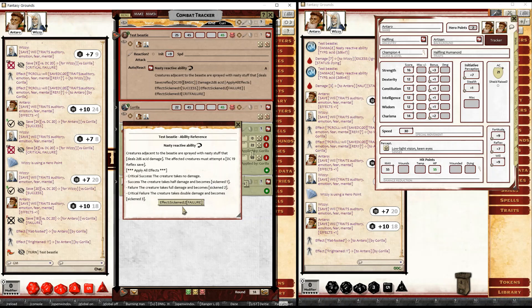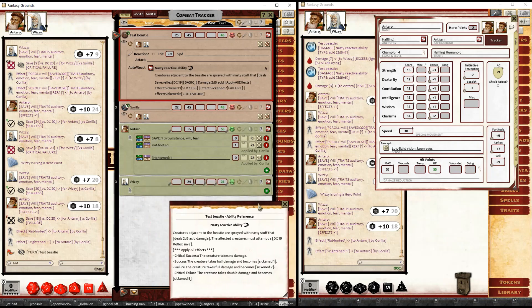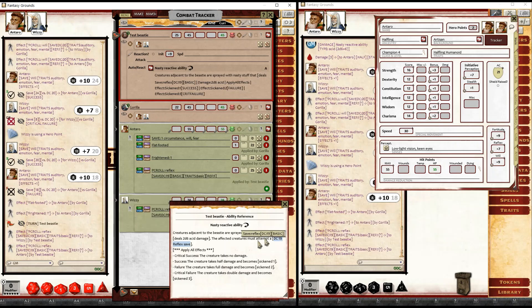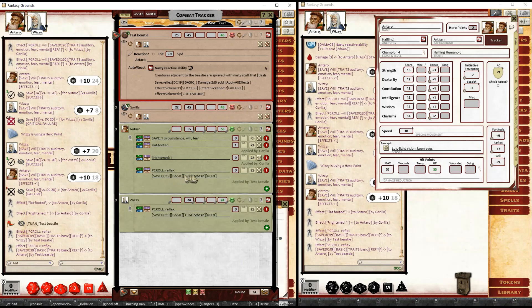On critical success, no damage; success, half damage; and so on — also applying effects based on the result of the saving throw. For this nasty beastie, Antaro and Wizzy are adjacent. We hold down ALT and double-click to tag the PC roll effects, and we can see DC 19 basic traits — just a basic reflex save — has been applied to the characters.